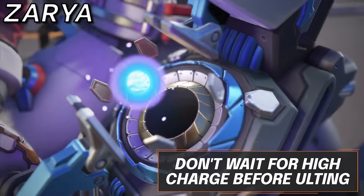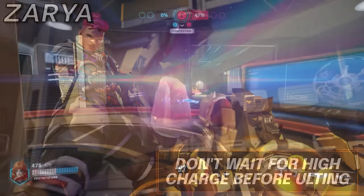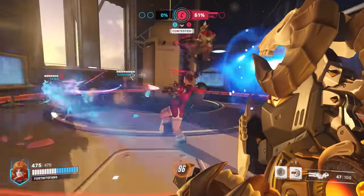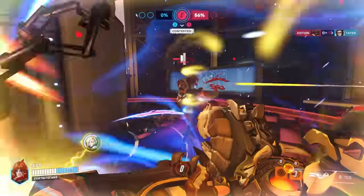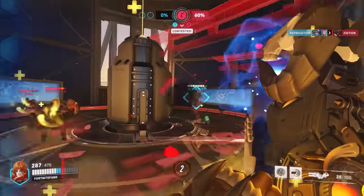For Zarya, instead of waiting until you are high charged to use Graviton Surge, using it early into a fight to gather enemies and stand inside them will guarantee — if using both bubbles — an easy charge. This could be highly preferable to gaining charge before Grav, as depending on the enemy team composition, it can be genuinely difficult to pull off.